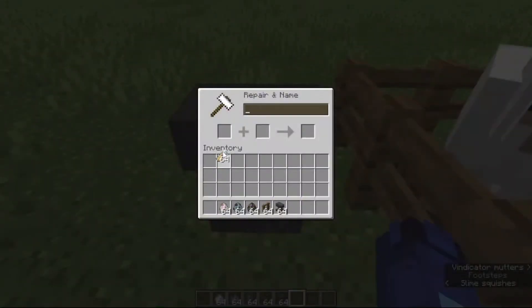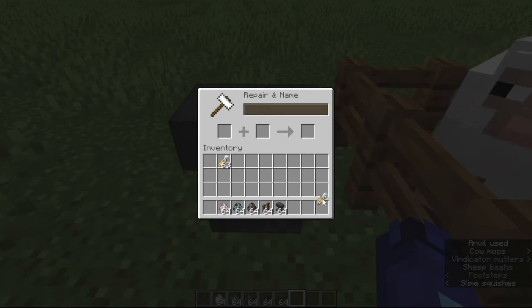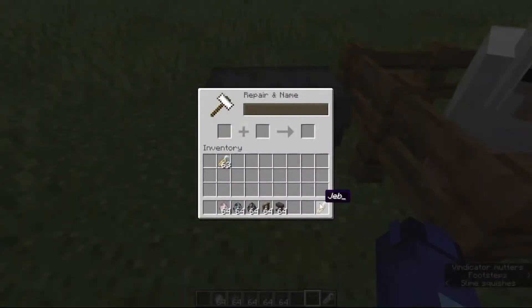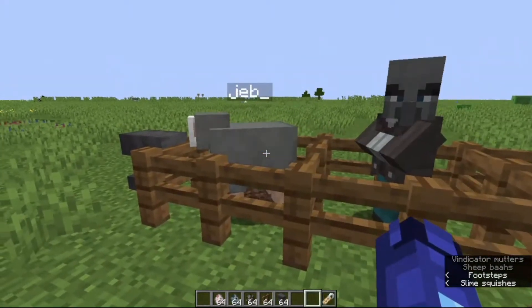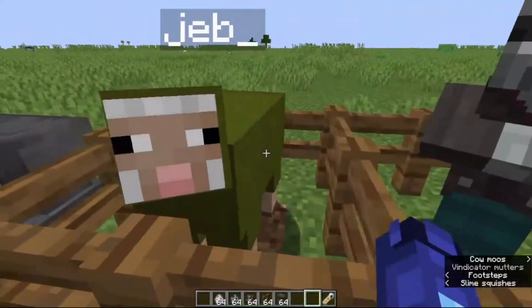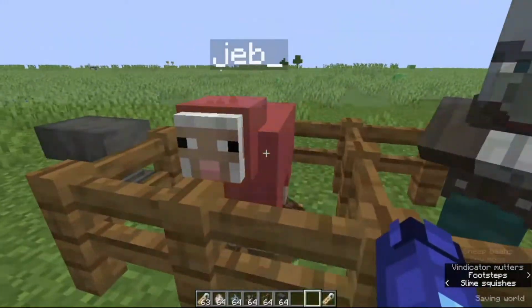So, take your anvil, take your name tag and name it Jeb_ — J-E-B underscore. Note that a capital J is required, so you just need 'Jeb_'. And when you name that on a sheep, you can see it's changing colors. No, you are not going crazy — yes, it is actually changing colors. This is a very common and well-known easter egg in the Minecraft community.